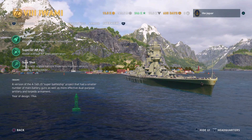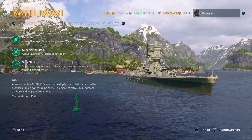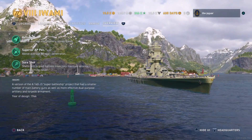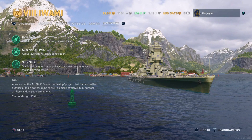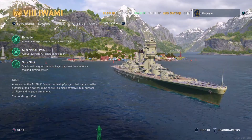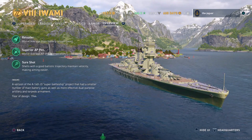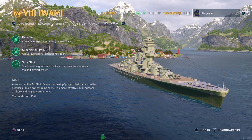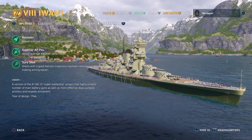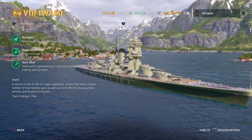Reloader — above average main battery reload speed. Superior armor piercing pen. Sure-shot shells with a good ballistic trajectory, maintaining velocity and making aiming easier. The Iwami is a version of the A-140-J3 super battleship project that had a smaller number of main battery guns as well as more effective dual-purpose artillery and torpedo armament. The design is from 1944 — super battleship, sounds like Yamato or Musashi. Let's go ahead and see what this thing does in a standard match.